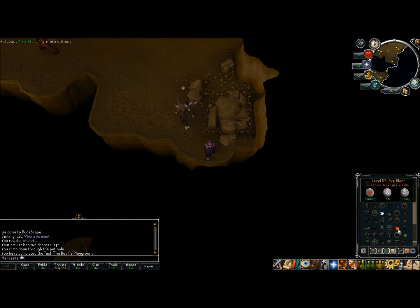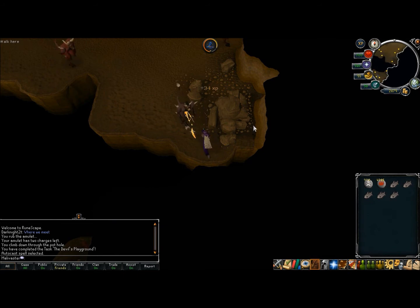Anyway, what you want to do once you get in here is find a safe spot like the one I'm in. This one's pretty good, and there are several demons that spawn just outside this area. Along with a few pieces of food to protect against their attacks, you might want to bring an accursed urn, because these demons drop accursed ashes, so if you're interested in some of that prayer XP, that's probably an option for you.